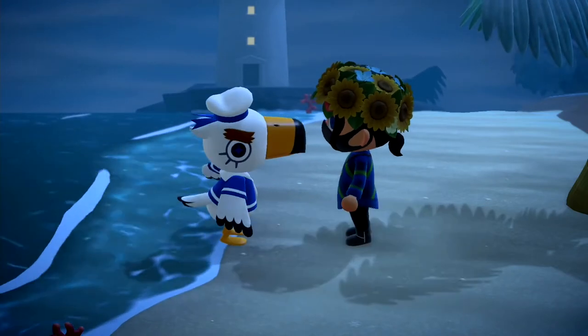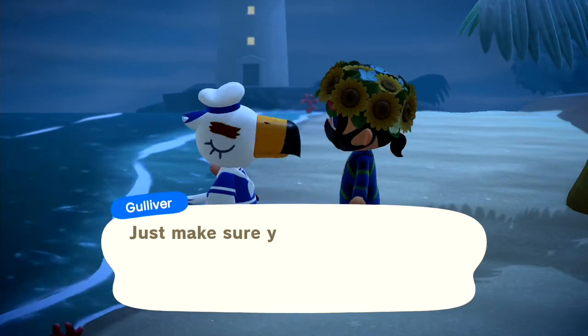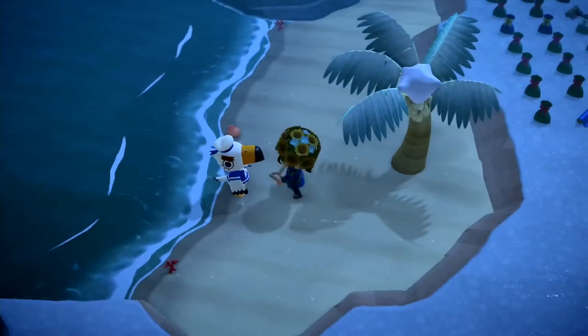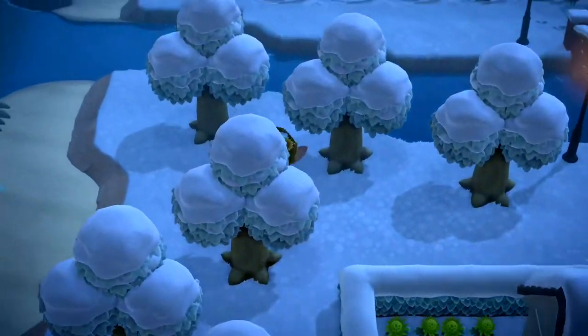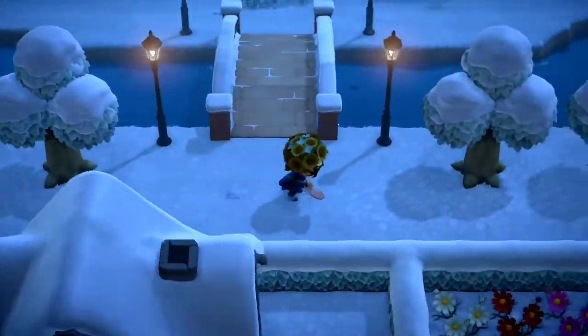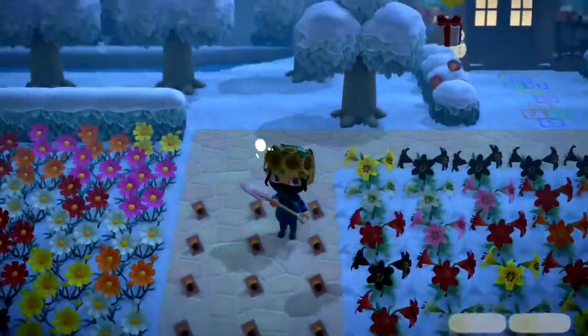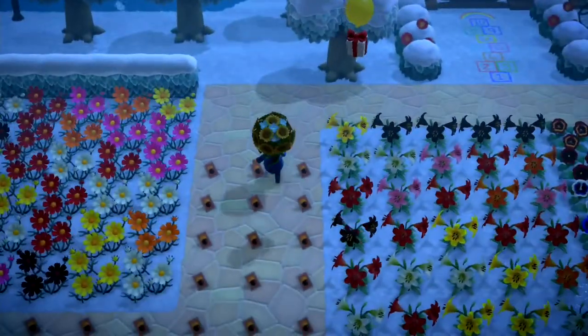I put the kept fossils in gift wrap — any color will do — and store them all up. Then I go around giving each of my villagers a gift, alternating between fruit one day and fossils the next. Just make sure you're not giving them fossils below 2,500 bells, as it can take longer for your friendship level to increase.